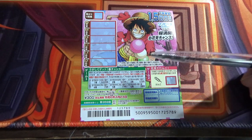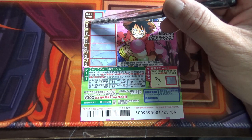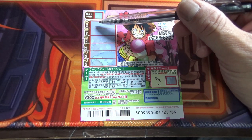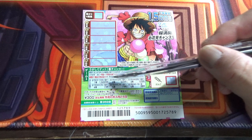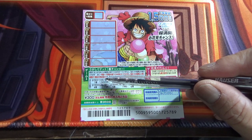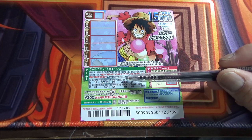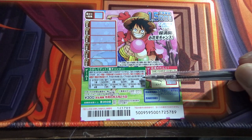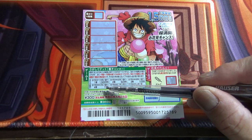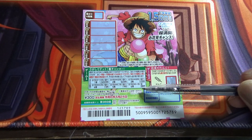The jackpot is Sen Go Hiakuman En. Looking at game one, you're going to scratch this box and then scratch these long box rows one to six. You need to find a matching picture in order to win the prizes below. The first prize is Sen Go Hiakuman En — that is 15 million yen. One five million yen. The second prize is Gojuman En, that is 500,000 yen. The third prize is Juman En, that is 100,000 yen. The fourth prize is Ichiman En, that is 10,000 yen. The fifth prize is Sen En, that is 1,000 yen. And the sixth prize is 300 yen.